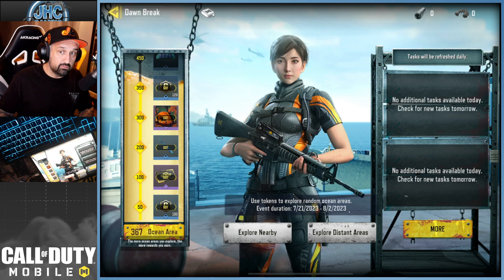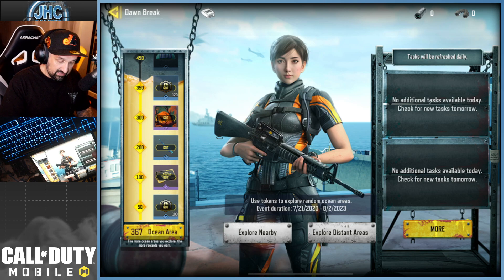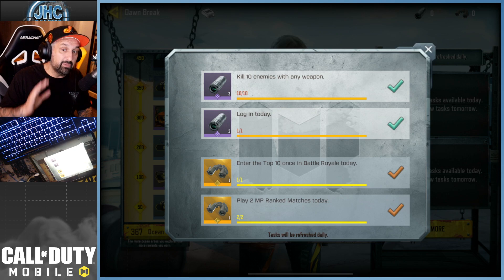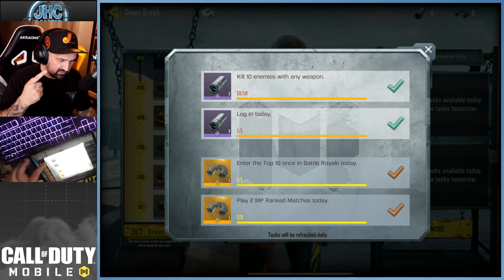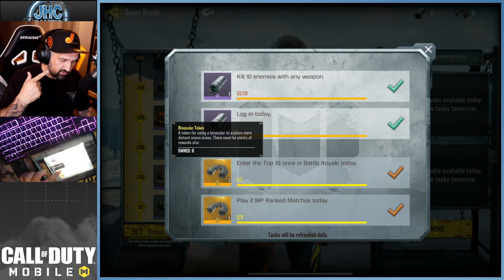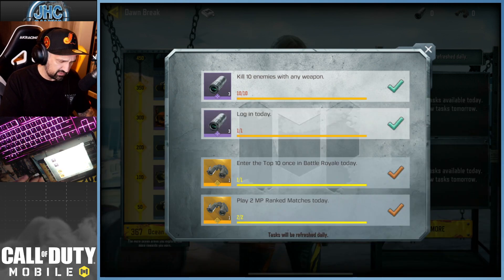The challenges may be the same every day or may vary, but there are two kinds of currencies: the range finders and the binoculars, or whatever they're called.